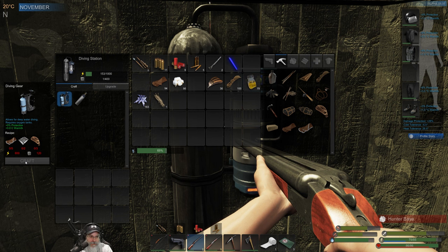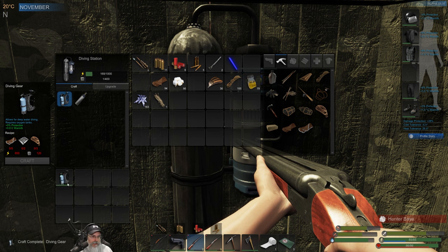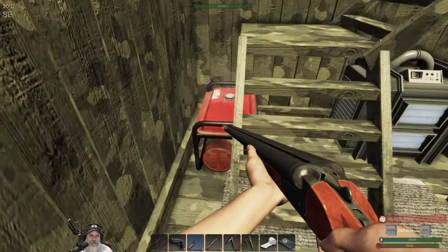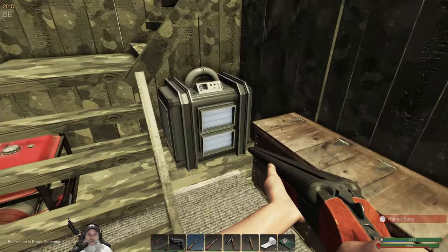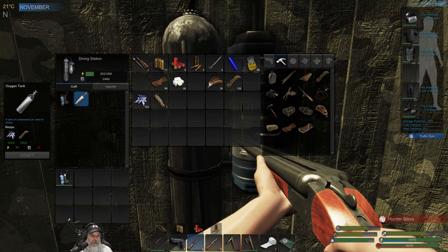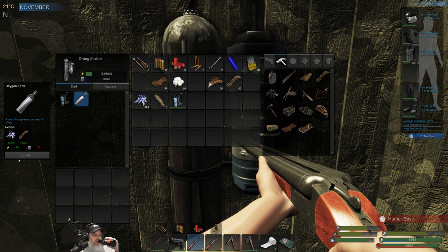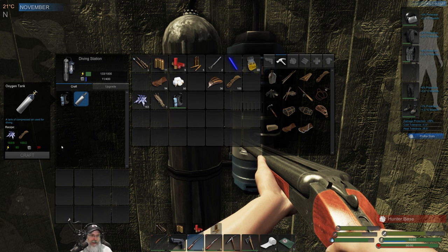Hopefully the diving gear is just a one-time thing — we only need one of those, and then we just put the tanks in it. Nice, look at that! To make these we just need 80 power and 20 mass. Let's do the same thing — throw some fuel in here, overdrive it, turn this on, and wait for that to hit 20, and then we'll start crafting. I'm curious to see how long one tank is going to last.